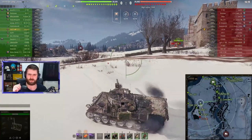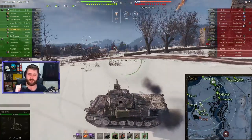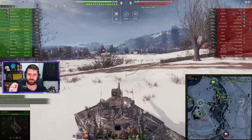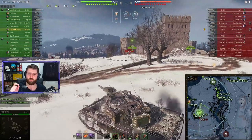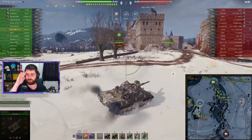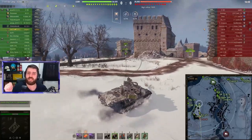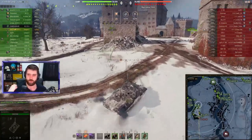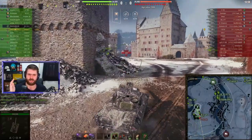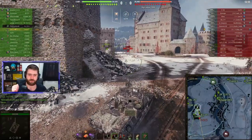Power to weight is pretty nice, around 20-21, which makes this vehicle very mobile. It also has the most accurate gun at Tier 10 of any medium tank, with 0.29 dispersion base — that is very accurate, tank destroyer stuff. Mobility, good gun, a lot of pen, 420 alpha damage. This vehicle is just very fun to play.